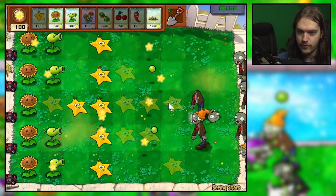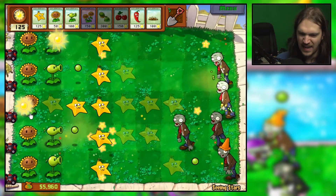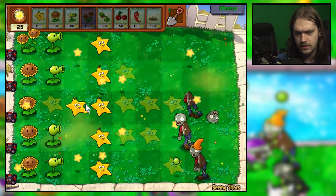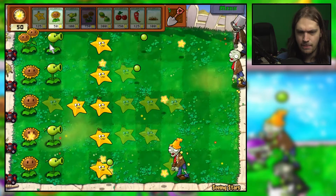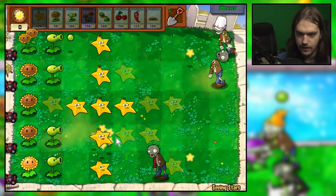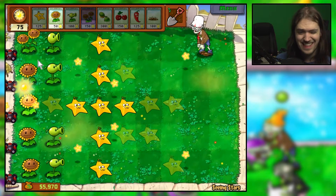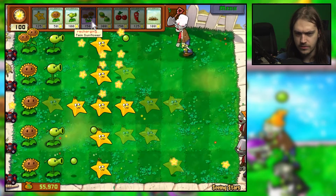At this point it's just a matter of waiting to win. We have a star fruit in every lane, a pea shooter in almost every lane. I'm going to upgrade a sunflower because it'll pay for itself quickly. We're starting to get some metal-hat zombies — I want to place a star fruit in the middle as well just to hit this thing as much as 'zombily' possible.